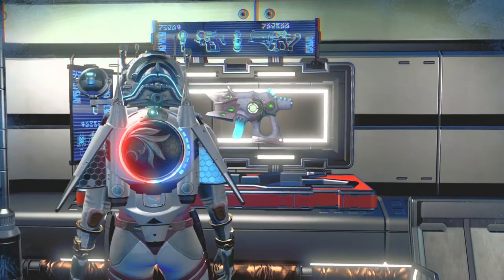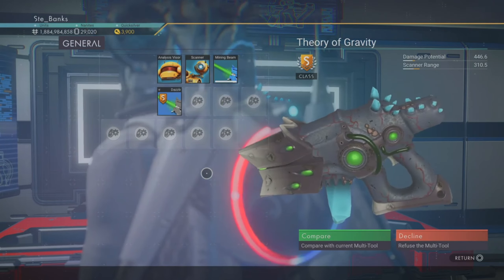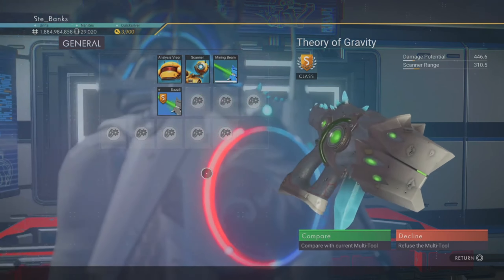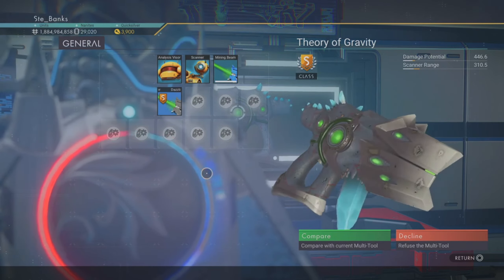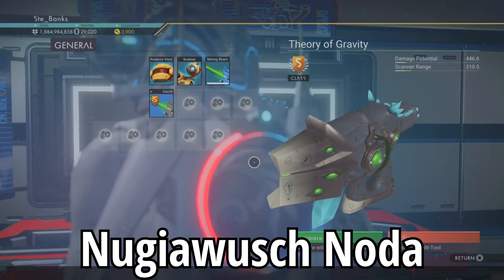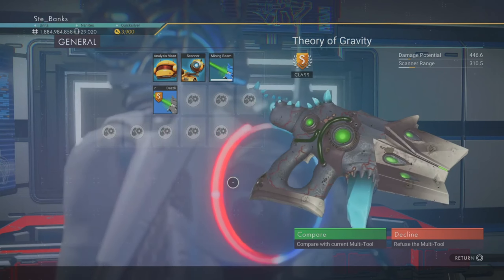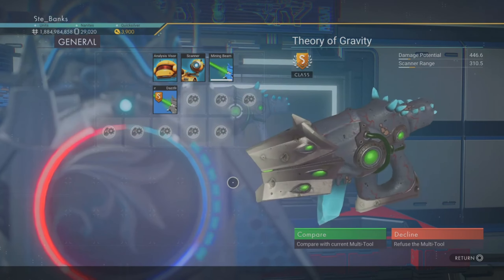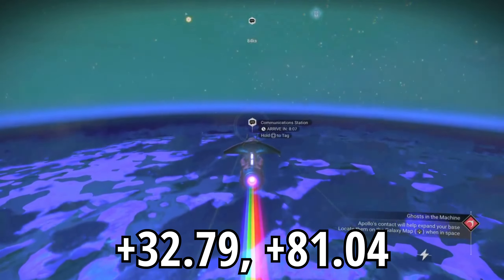Next up is the first of two alien S class multi-tools in this video, and this one comes in midnight blue. This is also the only one in this video that is not found on the space station, so in order to get this multi-tool you need to travel to another planet within the system. The planet you will find this blue alien multi-tool on is called Ngeewuch Noda — that's probably wrong, but it is a frozen planet. You should see a communication station within the planet's atmosphere and that is where the multi-tool is located. If you don't see that communication station when flying down, the on-planet coordinates are plus 32.79 and plus 81.04.